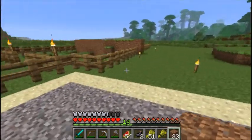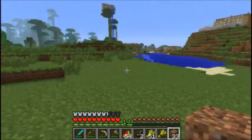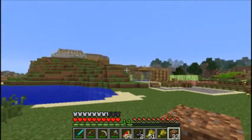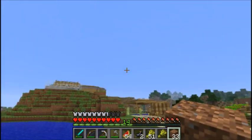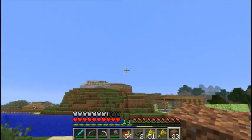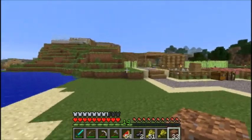Along with that I kind of wanted to start on the mob spawner, and I've been thinking of a couple places to put it. One is over there by the house, and have it be a gravity trap and have water flows redirect the items into the house.